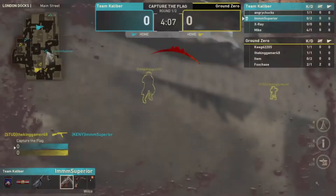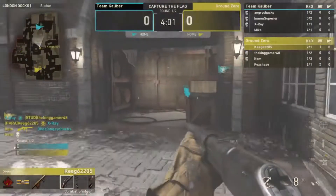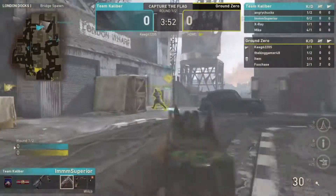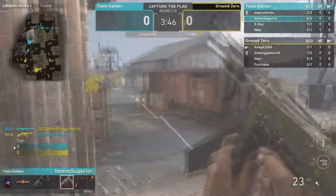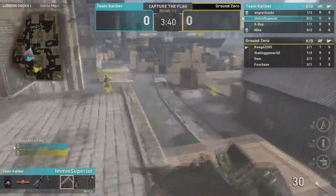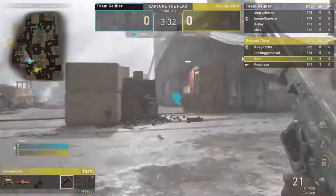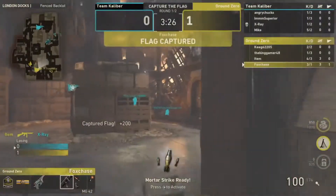Switching to Kenny — Parasite pulls out the shotgun, which is interesting. Kenny spots Parasite from the back and Parasite pushes. Kenny sneakily gets the kill but is taken out. However that should be a flag cap — and indeed X-Ray or Fox Chase has the flag. It's a cap. Ground Zero back on top.